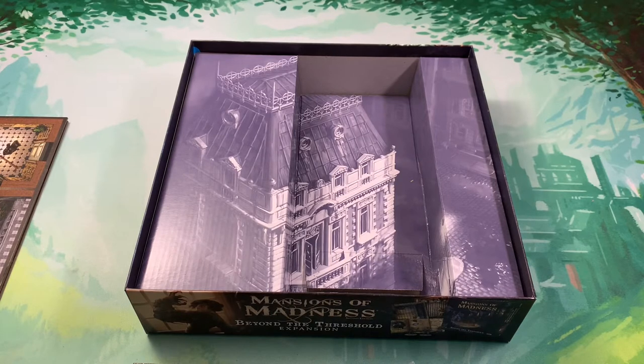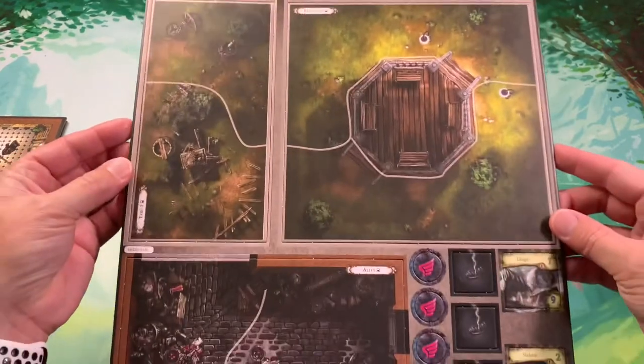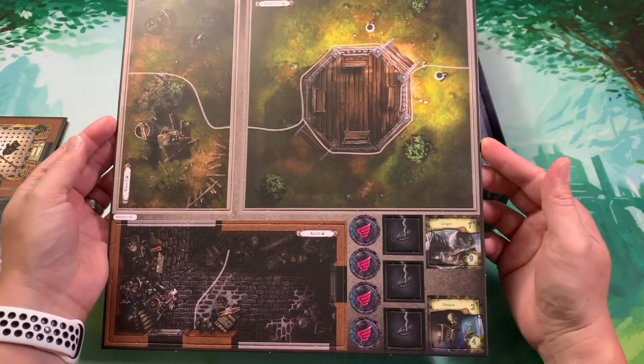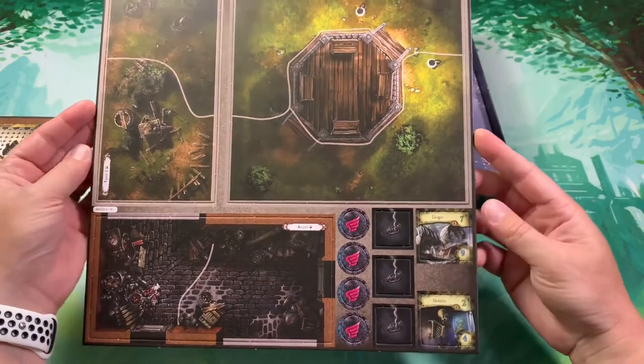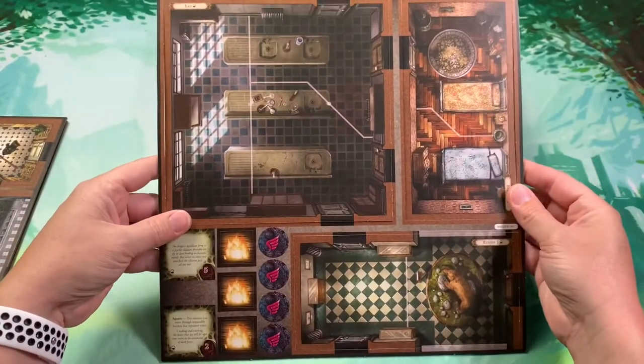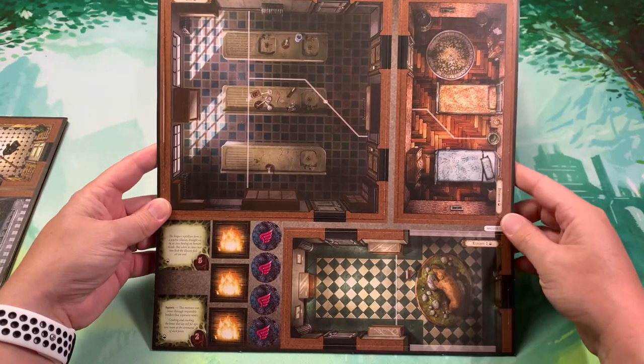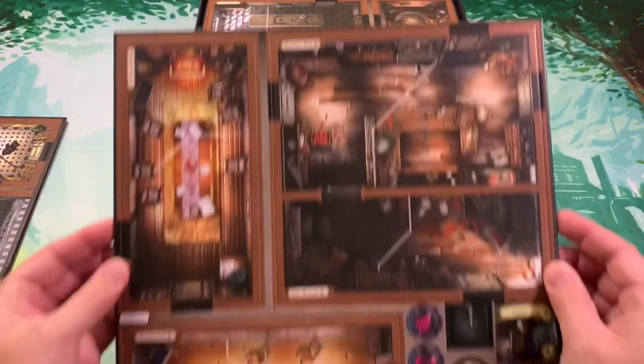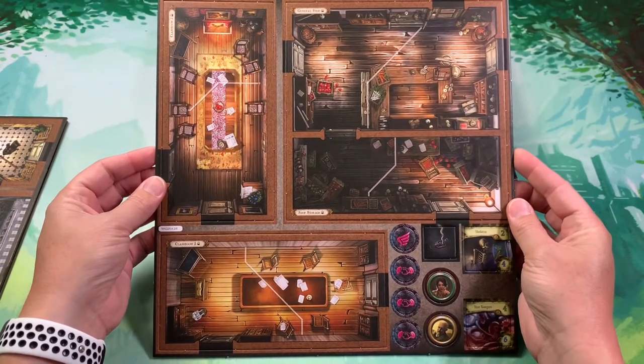Let's take a look at the cardboard. We have the Bandstand, Yard 2, the Alleyway, the Ligor, a skeleton — just a straight skeleton, nothing fancy. The Lab, which is quite large. Exhibit 1 with a bear, lots of fire tokens, classroom tiles, shop storage, and general shop. Another skeleton and more tokens.